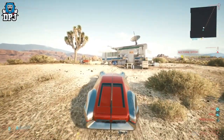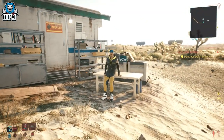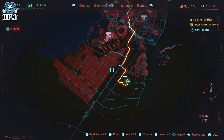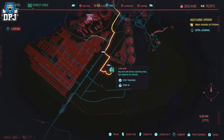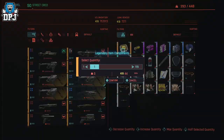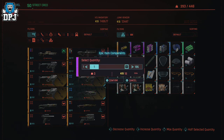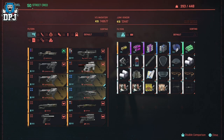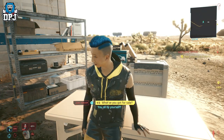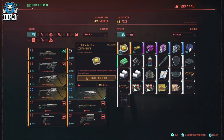Now head to this junk shop vendor shown on the map. This vendor is ideal because he has no dialogue when you enter his inventory, and you can skip time 24 hours right in front of him. Go into his inventory and buy up all of the legendary, epic, and rare item components — buy them all. Then leave his inventory, skip time 24 hours, go back in, and repeat this process until you're either out of cash or get bored.